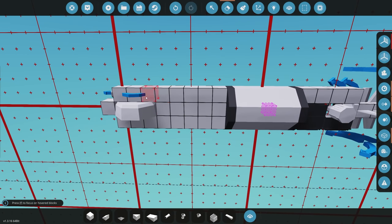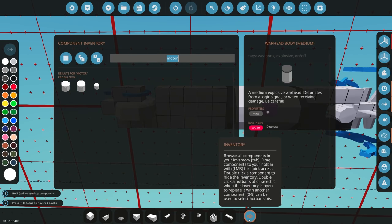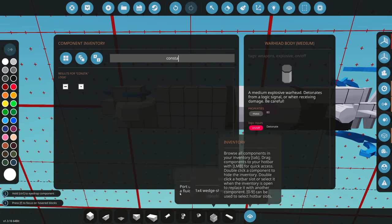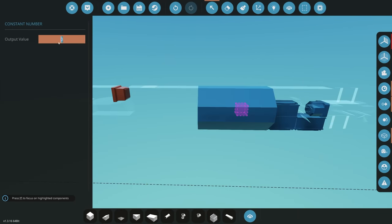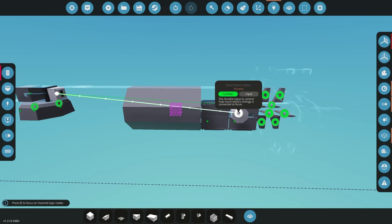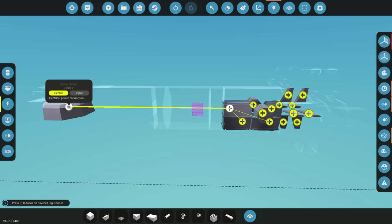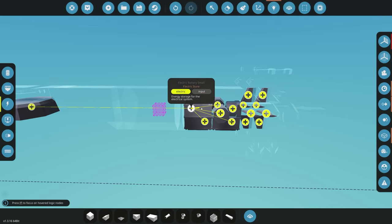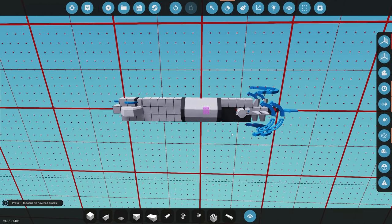Now we need to build some logic. Let's start with very basic propulsion logic — just getting this thing to drive forwards. We'll use a constant number node set to one, which tells the motor to turn on and go full steam ahead when it spawns in. We also need to connect the electricity — hold Control to select multiple things without dragging individually, which makes it much easier.